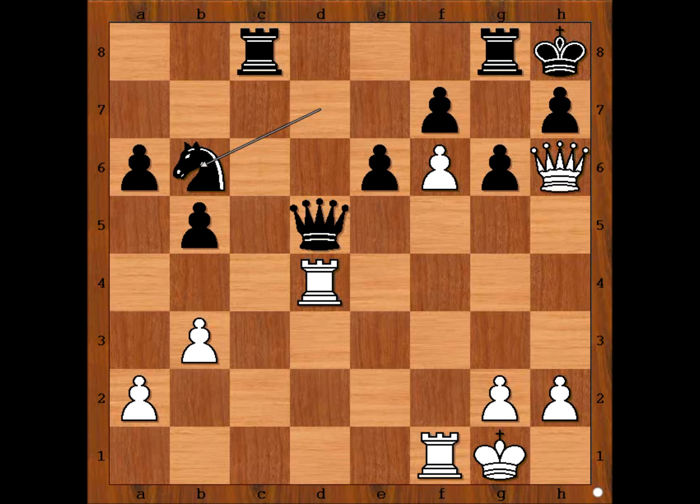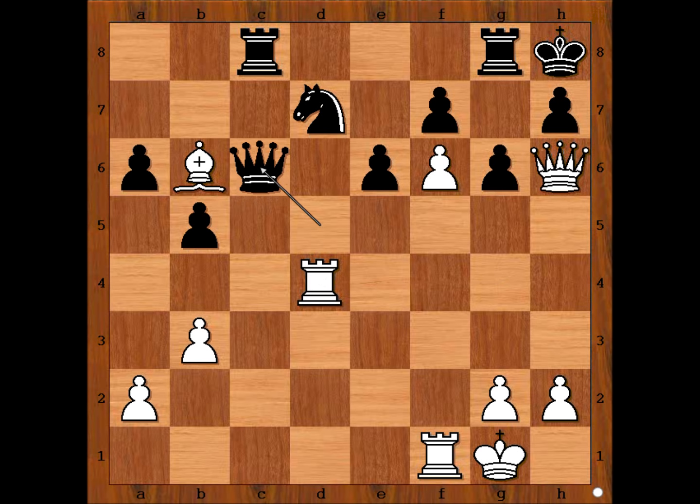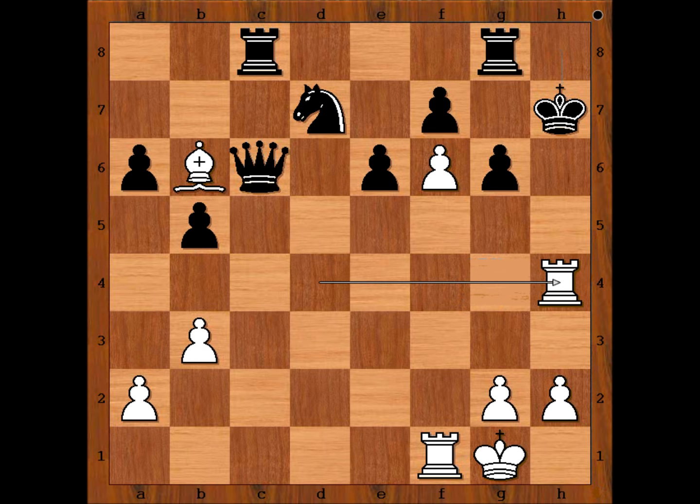Knight takes bishop. If queen goes to c6, then check, king takes, check — mate.